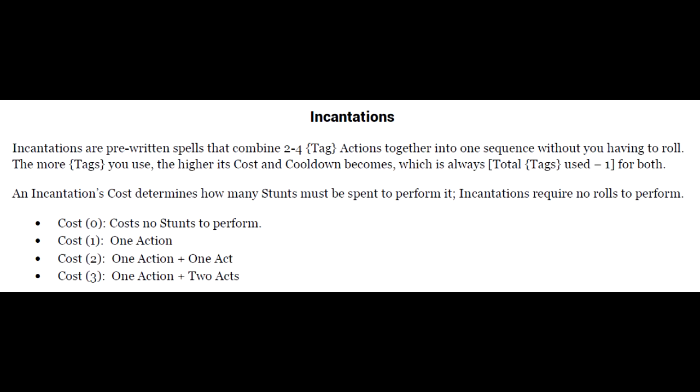This time we are going to talk about incantations. These are pre-written spells that combine 2–4 tag actions together into a sequence without having to roll. The more tags you use, the higher its cost and cooldown becomes, which is always the total tags used for both. An incantation's cost determines how many stuns must be spent to perform it.